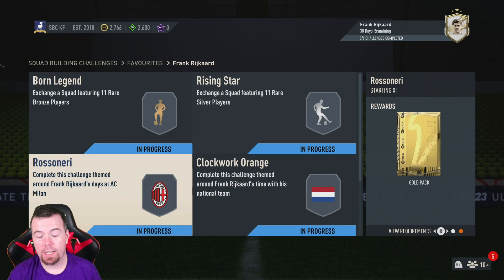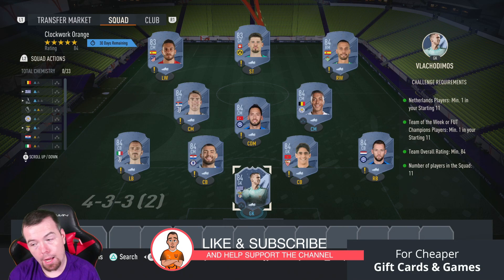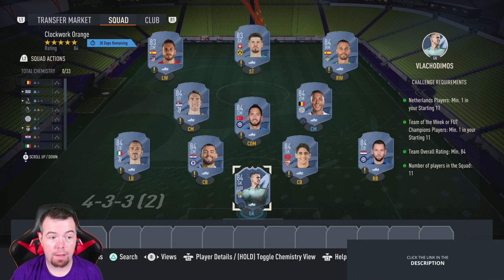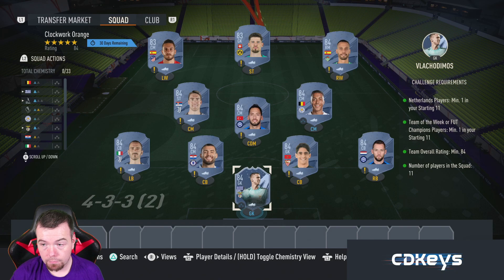Then we get into Clockwork Orange — I love the name of that SBC. Requirements: you need one Netherlands player. De Fry — or as I like to call it, the Fridge — is the cheapest 84-rated Netherlands player. Team of the Week or FUT Champions card again is a big dub from EA — that'll save you 10k if you've got FUT Champs cards you're not going to use. Flashcard Miss is again the cheapest 84. Team rating must be 84, can't lower anyone else, no chemistry required, 11 players in squad.